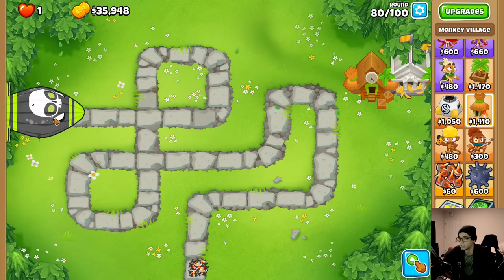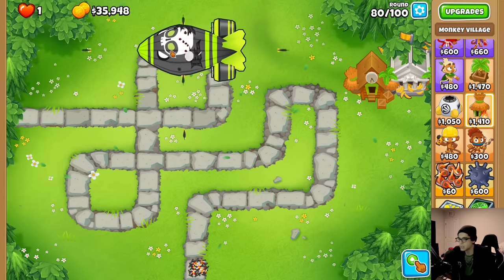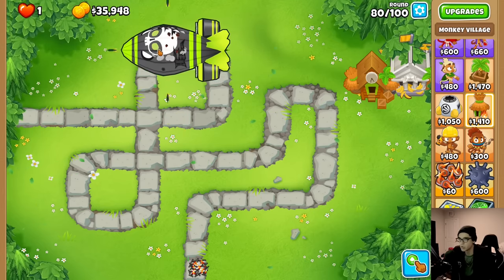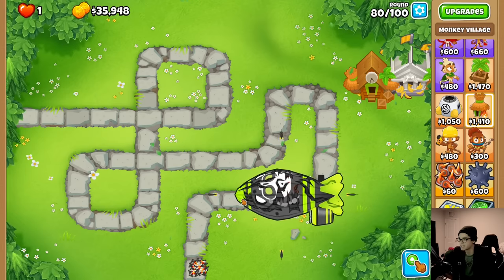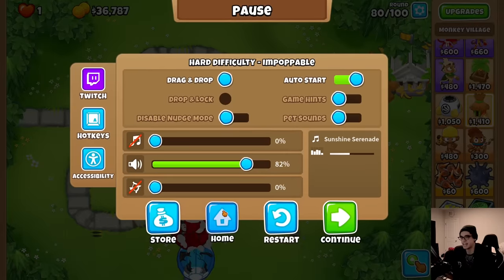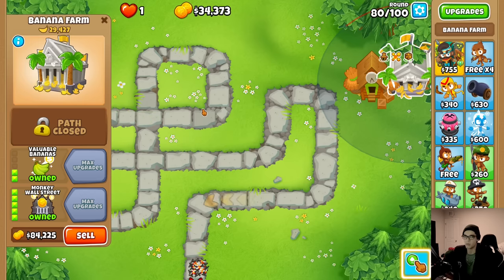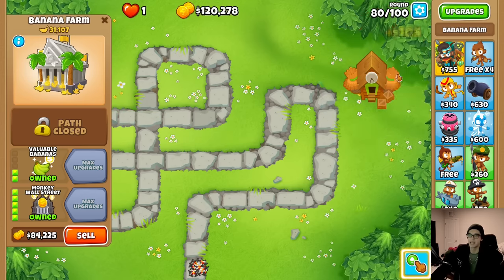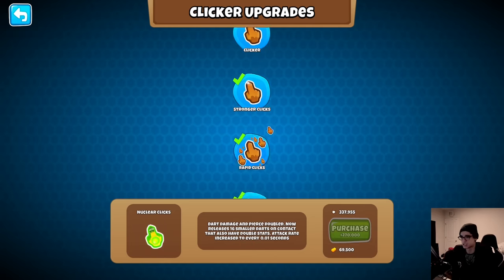It's round 80 - let's click. Oh, my defenses are already gone! I'm barely even damaging this guy. Let's slow it down and make sure we get every click out. Four BFBs - that's not happening. Let's collect everything and sell. We're going for perma clicks: 20 clicks per second, 12 damage, 16 pierce, 8 projectiles on contact each with 6 damage.